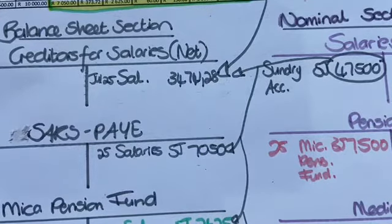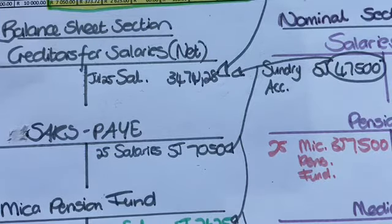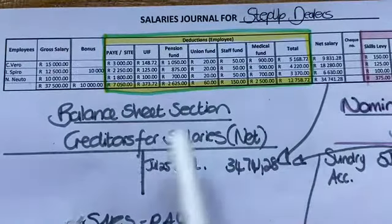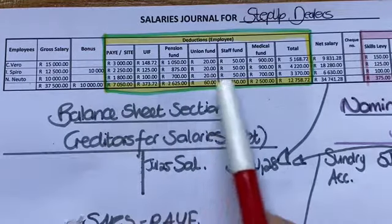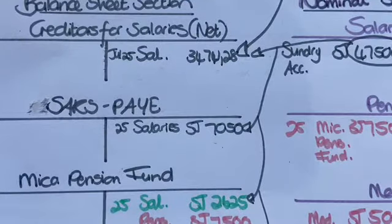Step two for the general ledger on your salaries. I'm going to go back to 9.18 — I'm still on 9.18. What's going to happen now is I'm going to pay the people. They've not been paid yet when you're doing the salaries journal. This is just used to calculate and you create liabilities. I've explained that in part one, and now we're going to go and pay these people.